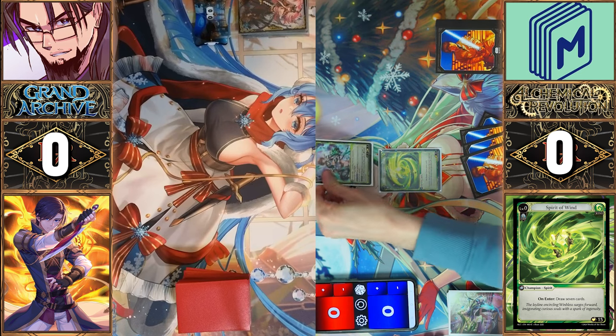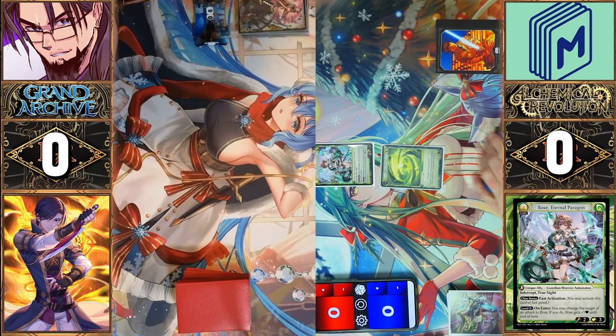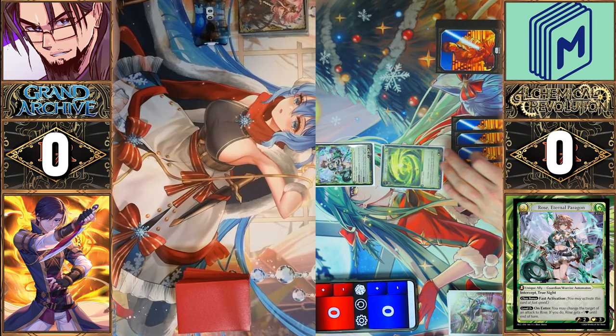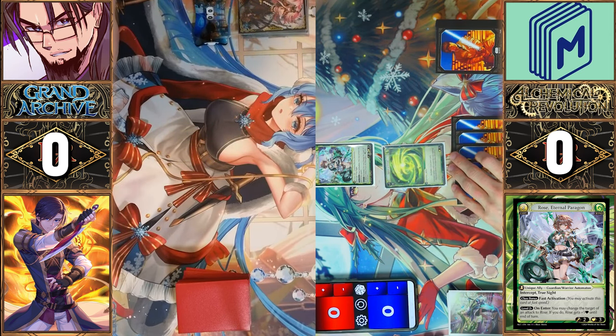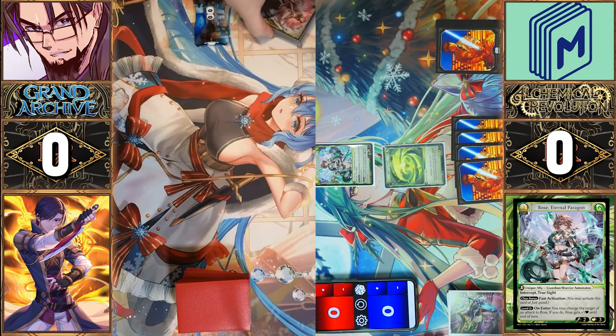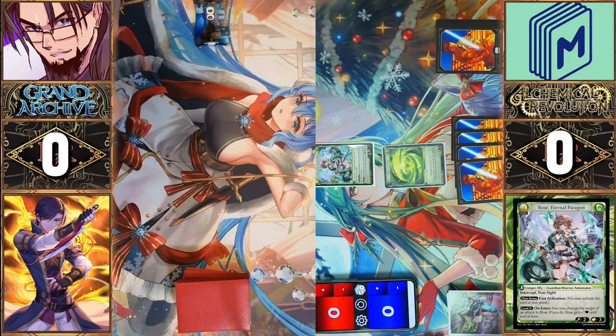We're going down and I'm going to play a Rose Eternal. Turn one Rose — two, three, intercept, true sight — and I will pass the turn. Yeah, it's pretty good to get turn one against an aggro player, right? I don't mind it.